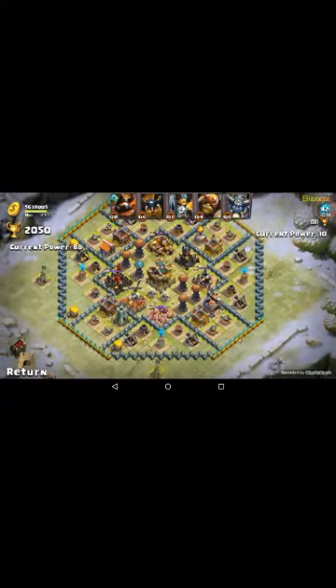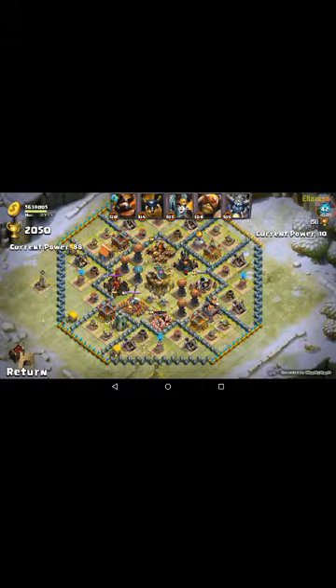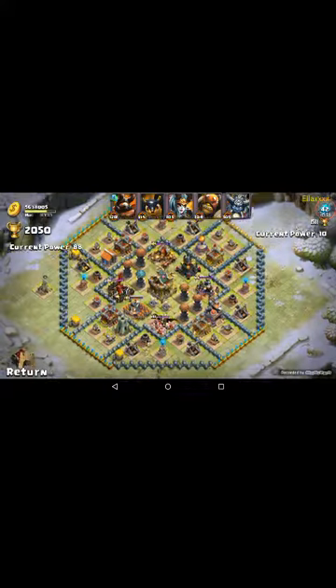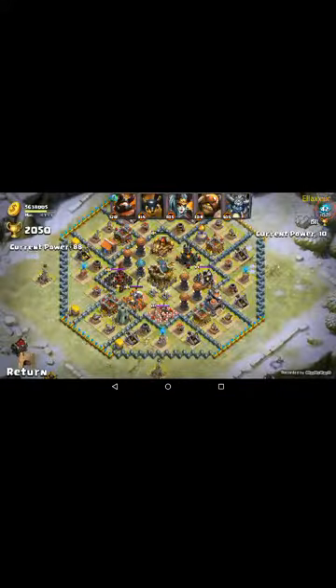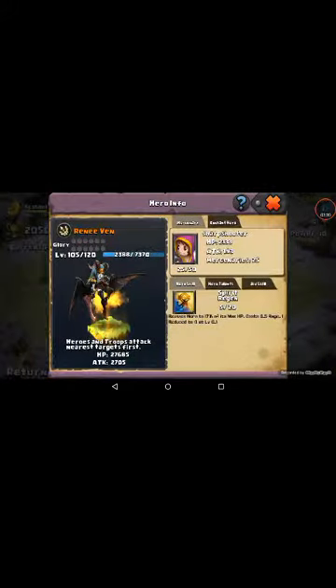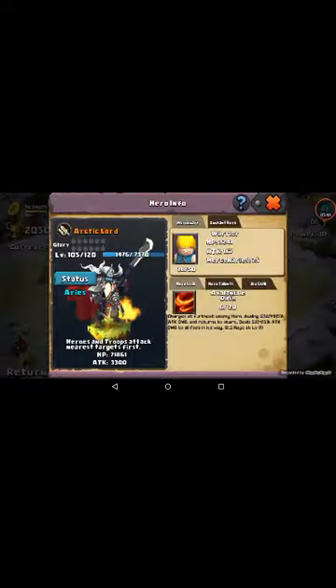Very good base design, I'll have to give her that. She has an expo — or rapier, they're called in here — but only one, at Town Hall 12. I believe you should have about three right now, but nonetheless those defenses need to get a little higher. The heroes are looking real good though — look at that, Abyss Demon, really good hero, and level 30 Mercenaries. Pangoli with level 18 Mercenaries. Then we have a Pounder with level 17 Mercenaries, and her last hero is Arctic Lord with level 18 Mercenaries.